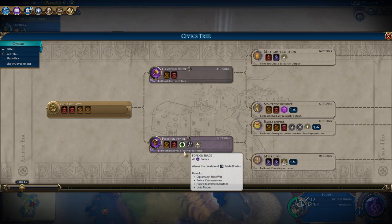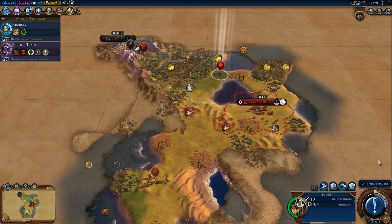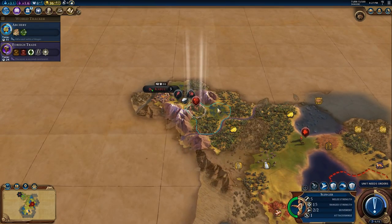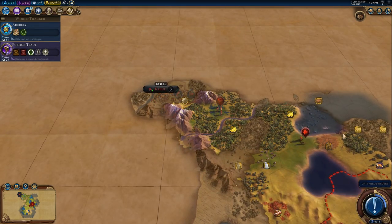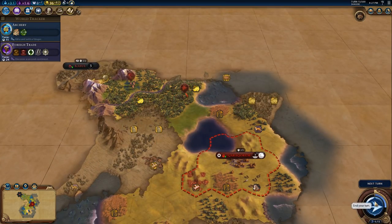Let's have a look: improve three tiles, discover a second continent. Let's put a few turns into that until we find a second continent. We're going to stay here - next turn.